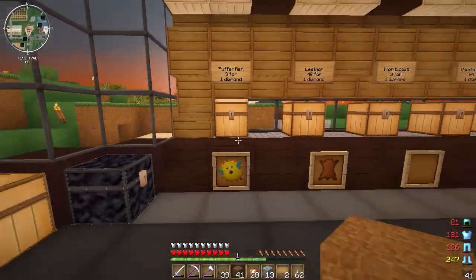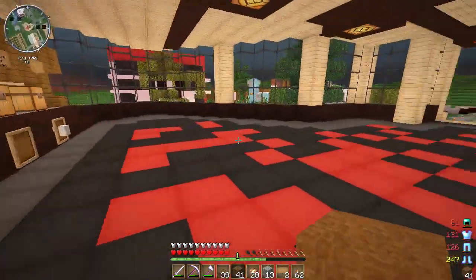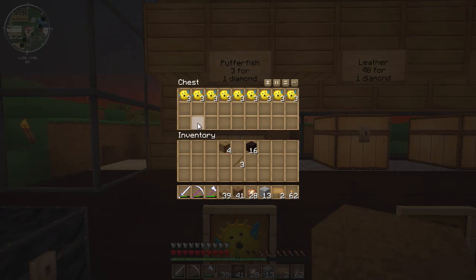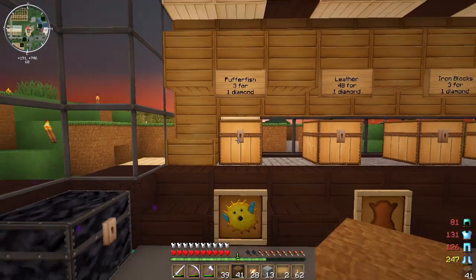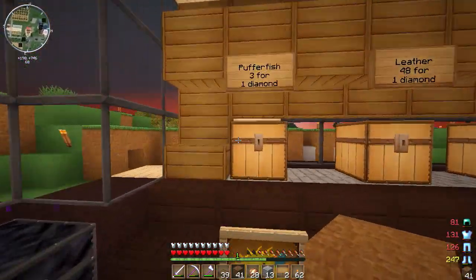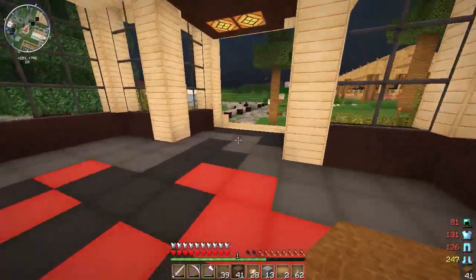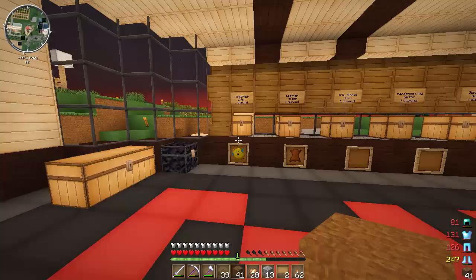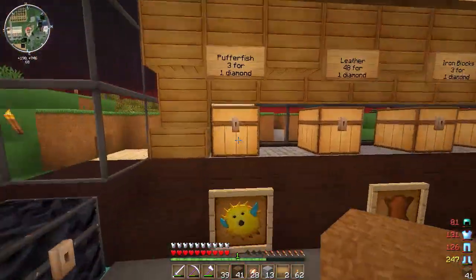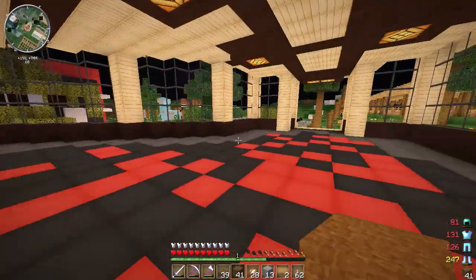He's selling three puffer fish for one diamond. I'm just trying to work out — if he's selling three puffer fish for one diamond, why would you... if you buy three puffer fish, you can make three water breathing potions. Wait, no — you can make nine water breathing potions for one diamond. That's going to affect my pricing a lot. So for one diamond you can make nine water breathing potions.